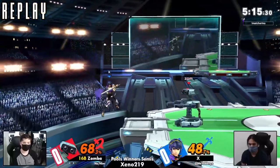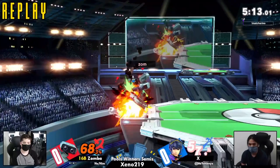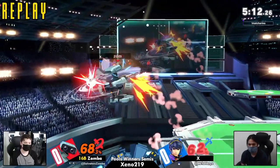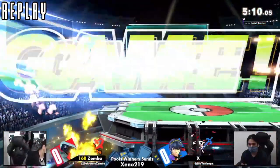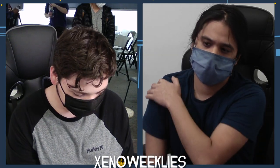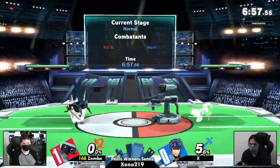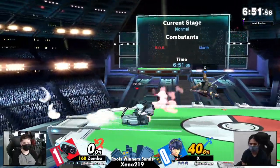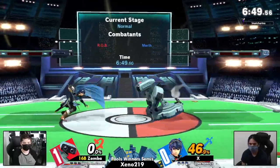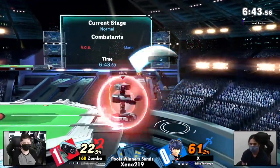One thing I wanted to point out from Zamba was his movement was exceptional. All of the burner boosts that we saw, Zamba was doing great in both using them offensively and defensively — using them to chase down X while he was in the air, and also using it to get away from the Invincible Marth off the Angel platform. X really needs to find some adjustments off of that mobility, because Nair chains won't do it against proper DI.